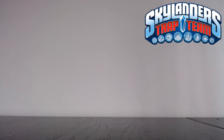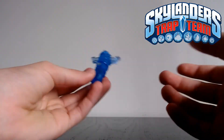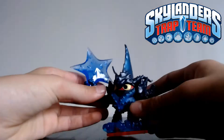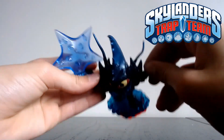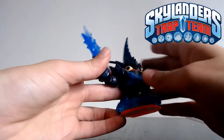Now moving on to Trap Team — there aren't many Trap Masters or figures here. We'll start with the least impressive: the Water Tiki Trap — everyone's got this if they have Trap Team, not very impressive, but good to have another Water Trap just in case. I have Lobstar missing an arm, but I do have his arm so I'll be gluing that back on. I already have Lobstar, but I want to see what his second path is like.